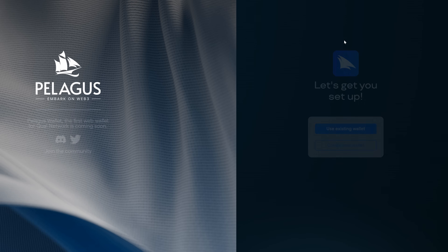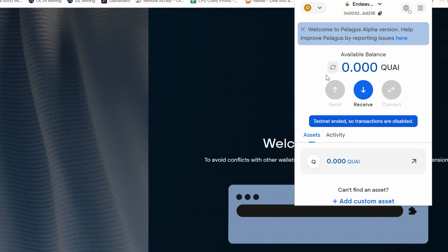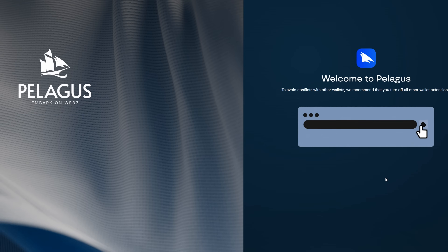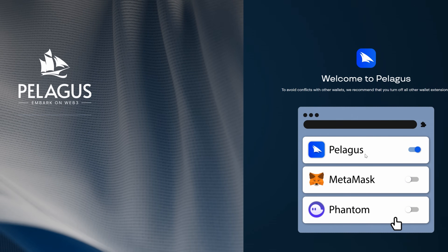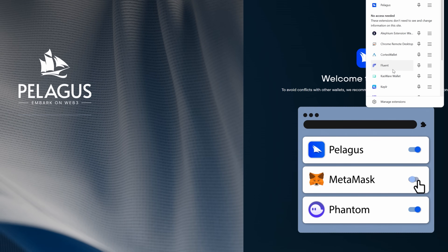Once downloaded, run through the wallet setup process: create a new wallet, enter your username, password, and seed phrases. Obviously I won't show you mine or you'd steal my coins. It's a simple process — just follow the instructions. You may also be asked to remove conflicts with other third-party wallets like MetaMask, Phantom, or Nautilus.